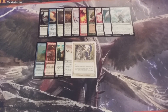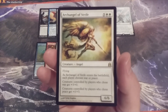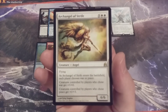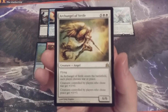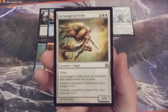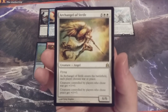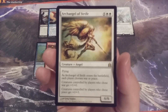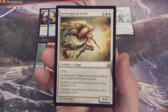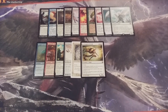Next creature up, sticking with Angels — we have the Archangel of Strife, a 6/6 flyer. When it ETBs, each player chooses War or Peace. Creatures controlled by players who chose War get +3/+0, and creatures controlled by players who chose Peace get +0/+3. This can really change the battlefield dynamic — anyone controlling the game can make their creatures more threatening, while anyone behind can boost their toughness to catch up or try to pull further ahead.